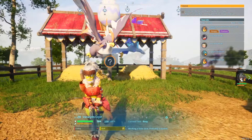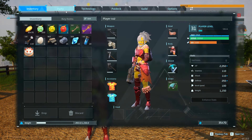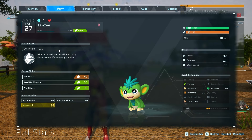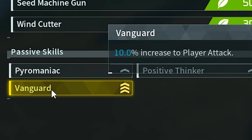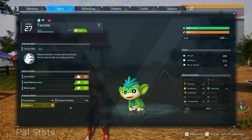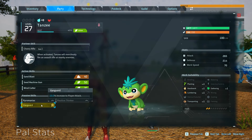The main reason you want to breed is to pass down specific traits — passive skills. For example, my Tansy has a passive skill called Vanguard, which is a really good one. If you get another pal with another good passive, you can breed them and maybe get that skill on the other one, or even get both of them on the offspring.